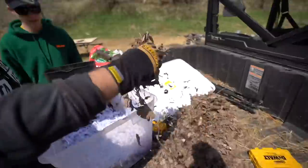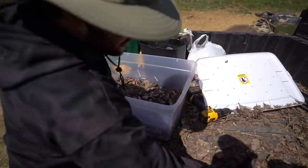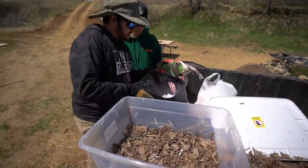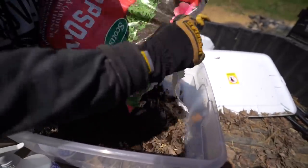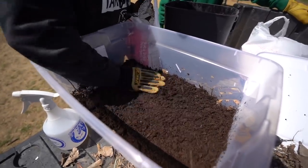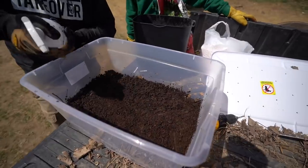Same thing — take your decomposing earth, throw it right on in. You can do this as much as you want. I don't want this thing to be super heavy since it's not a really sturdy container — you can get a sturdy container, we just grabbed whatever was cheap. Take this earth, put it on top, spread it all around. Look at that — nice and fluffy. Nice worm farm here. This is going to be the top layer. I'm going to add a little extra moisture since this is what would evaporate first.